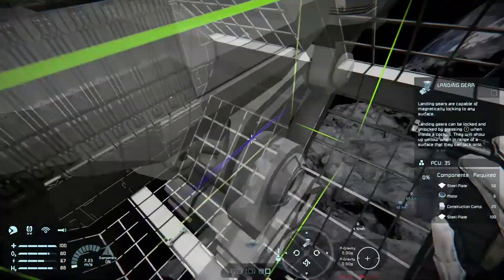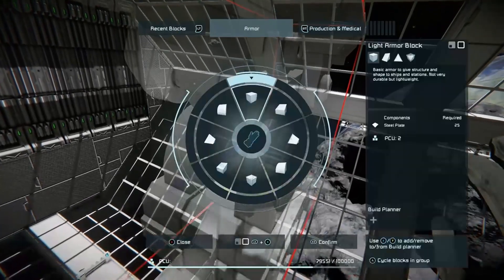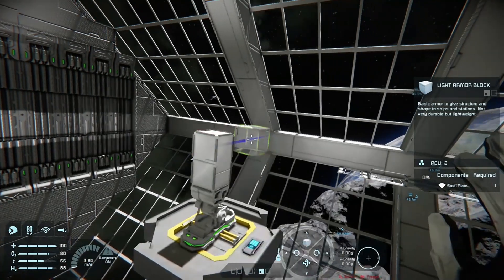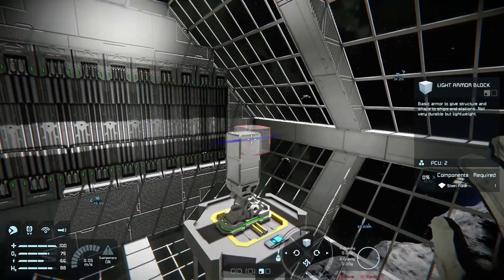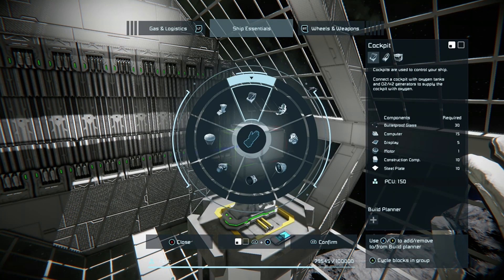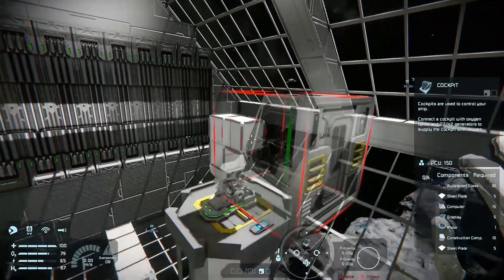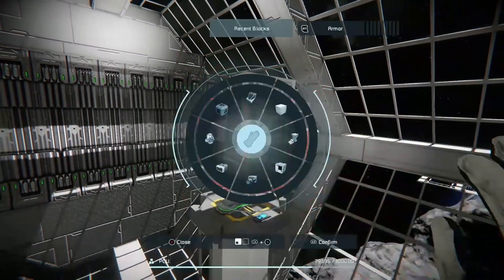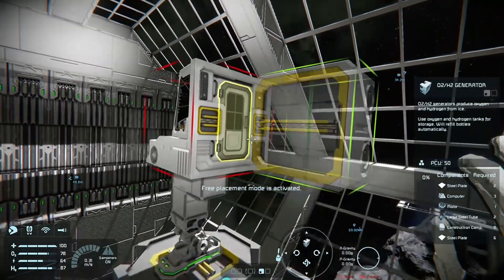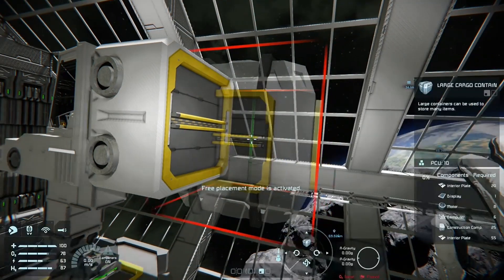Make sure it's stuck to the ground in space. You can do it floating in zero G but your ship might float off, so just keep that in mind. Now we want to do a cockpit, and then an H2O2 generator — match up with the ports. Then we want a large cargo box for anything you gather.